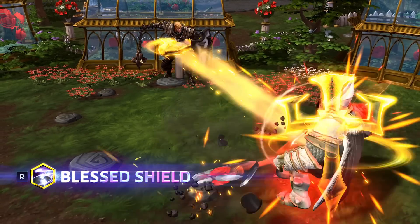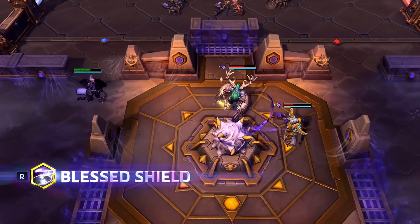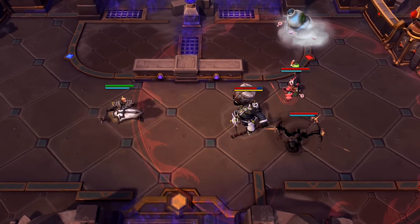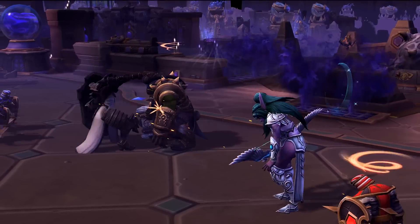If looking for more surgical control in battle, Johanna can choose Blessed Shield. This skill shot deals moderate damage to the first enemy it hits, stunning them for 2 seconds. Her shield will then bounce to 2 nearby enemies, dealing low damage and stunning them each for 1 second.